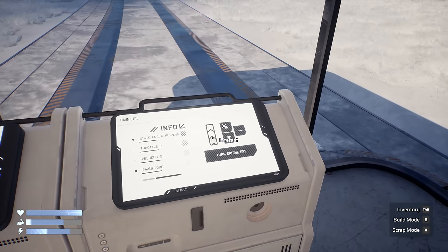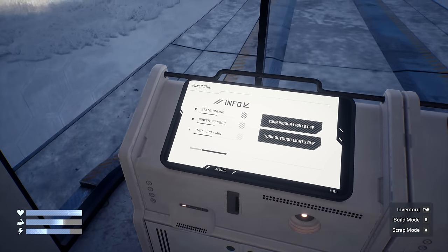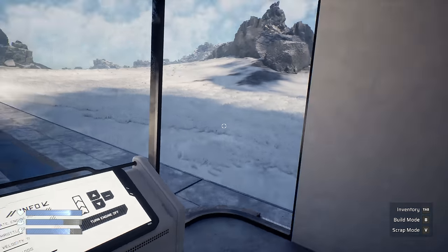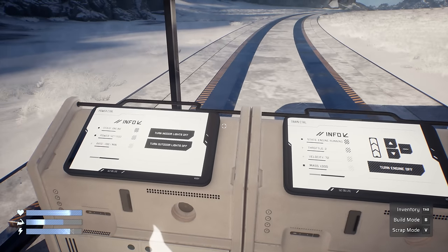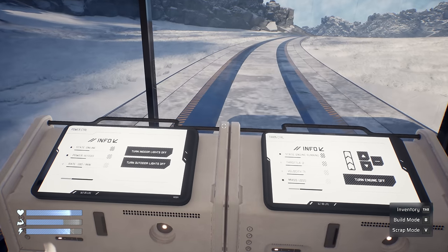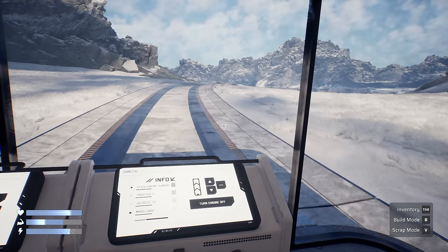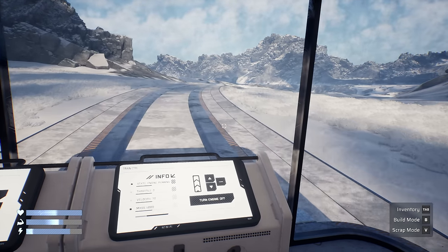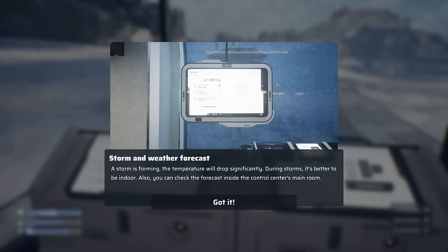Is this going to go to 100 next? We're going to keep an eye on our power - oh, this is draining fast. That is draining extremely fast. I would say maybe we've got 30 seconds of power. We've already gone through 100 power. Hopefully we come across another settlement. We are going uphill. Storm and weather forecast: a storm is forming, the temperature will drop significantly - it's better to be indoors.